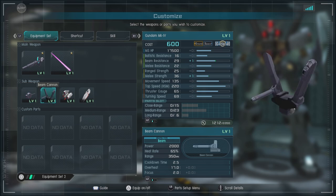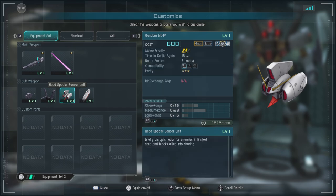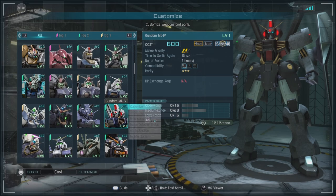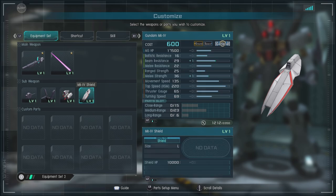Then we have the beam cannon which is mounted over the shoulder. It's chargeable, does pretty decent damage, and will stagger as well. Then we have a special thing called the head special sensor unit, which briefly disrupts radar and blocks allied info sharing. So this can be a bit of a thing to annoy people like supports. And for the last bit of equipment, I believe we have a large shield.